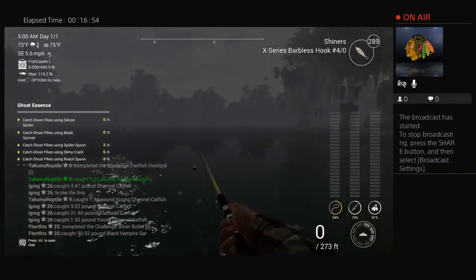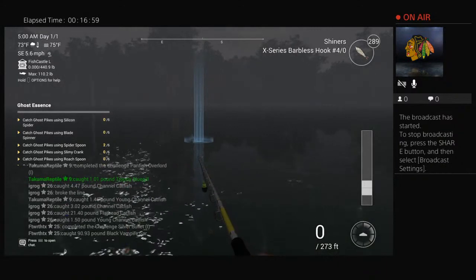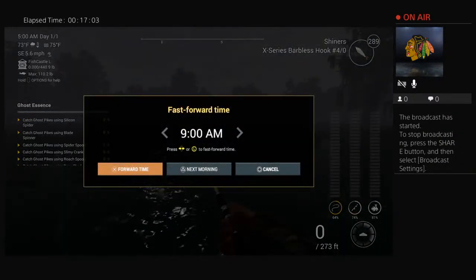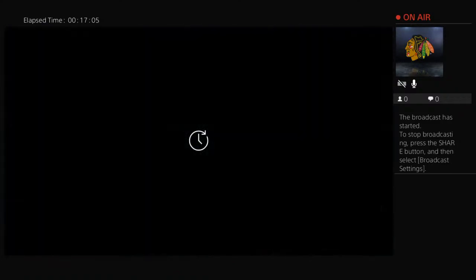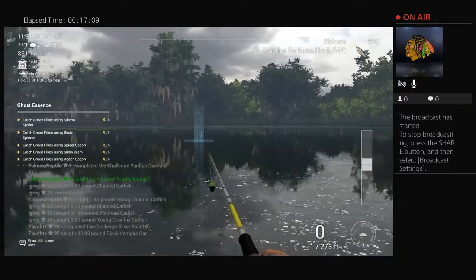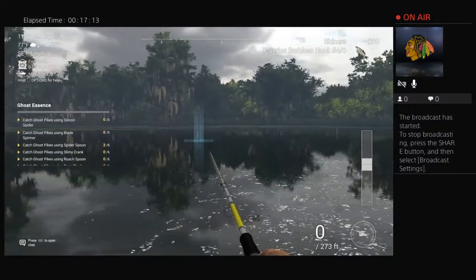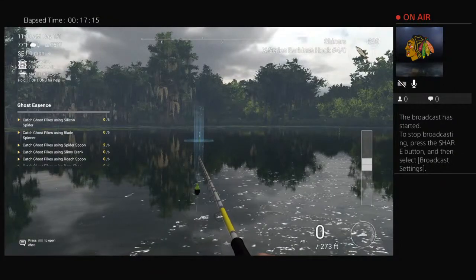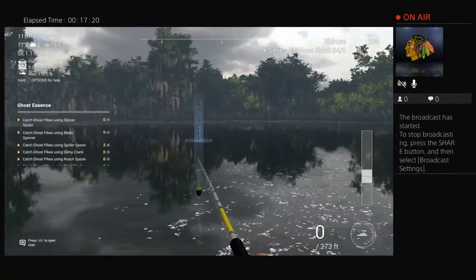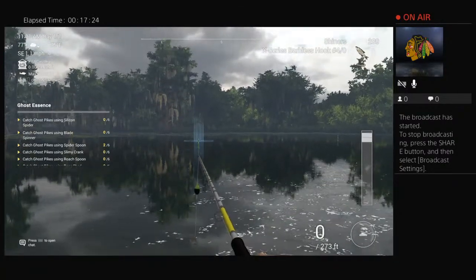Depending on your setup you can use a Brutus rod. Your best luck for gar is going to be at night peaks. I fish my gar right out here, about 70 to 90 feet out, 10 inches down. You can fish them 10 to 20 inches. You can use Brutus rods or bottom rods — whatever you have.